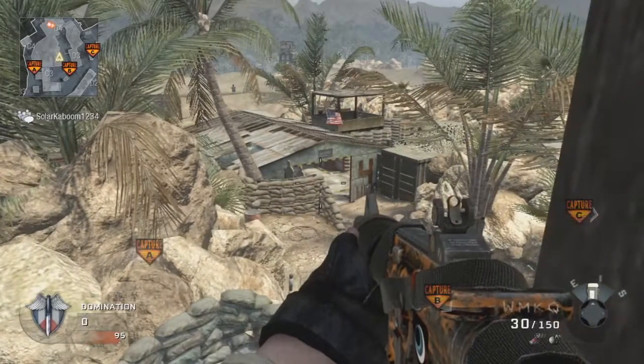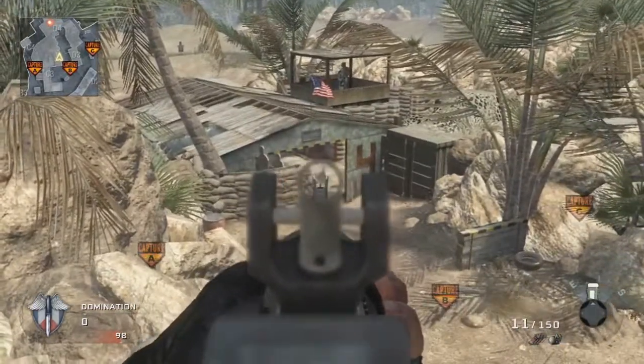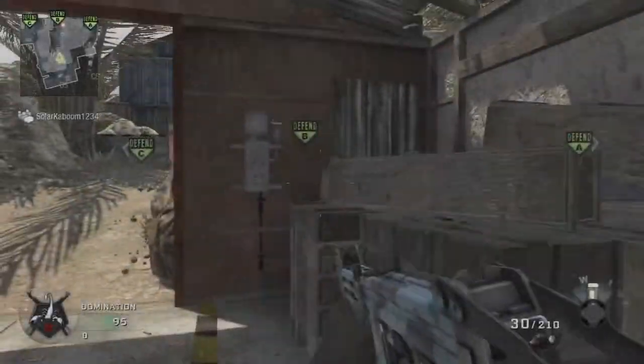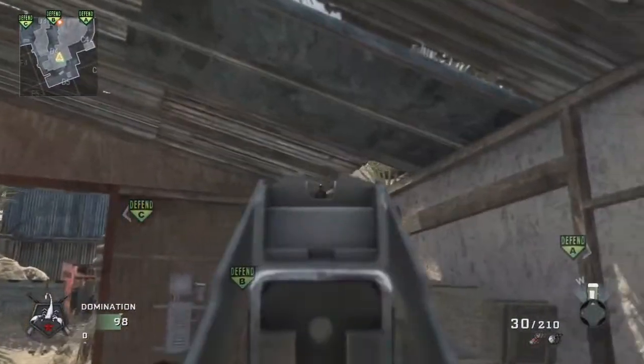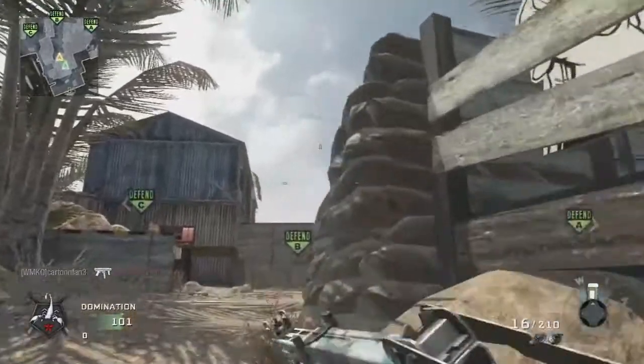Moving on to the crow's nest — let's say someone's camping in it and you know he's trying to get people. This is an amazing spot to get rid of him. A cartoon fan showed us this and it's pretty awesome. So if you're getting shot at and you don't know what to do, you can actually look through the roof right here and get a couple easy shots, sometimes even killing them.